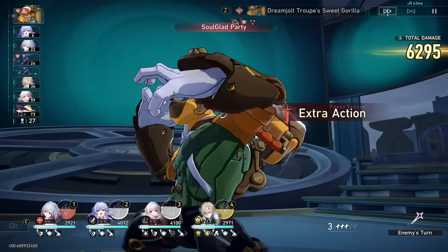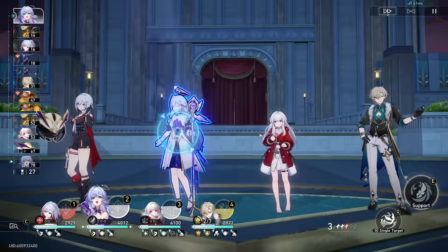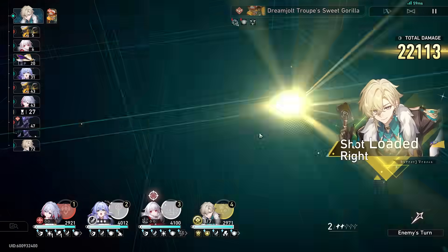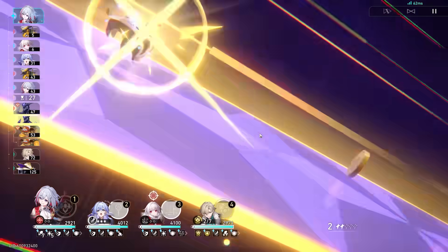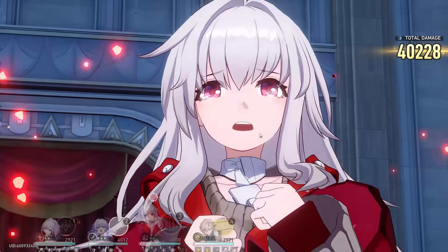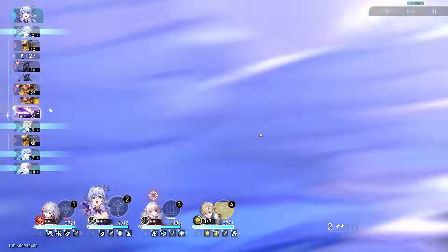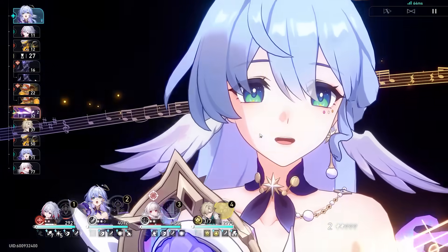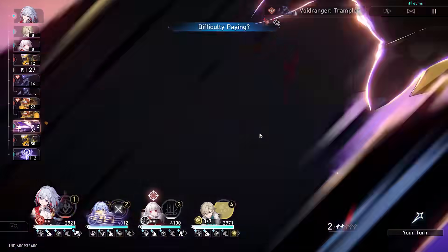Everything is dying today. I don't have Robin's ultimate up yet, but once we do, then things are going to start dying. There we go, almost got it. We'll attack, dream at the enemy — and now we should straight up just have our ultimate. Now we start killing things. Now is the time that we start murdering. All of our follow-up characters now do more damage, all their actions advance — this is going to be crazy.